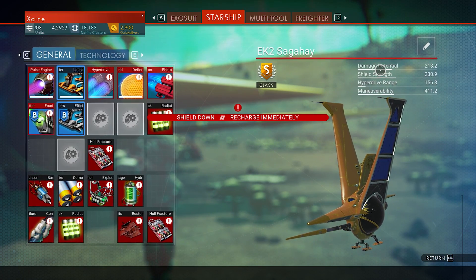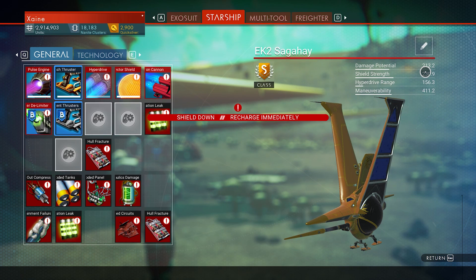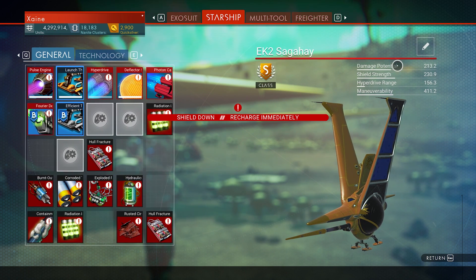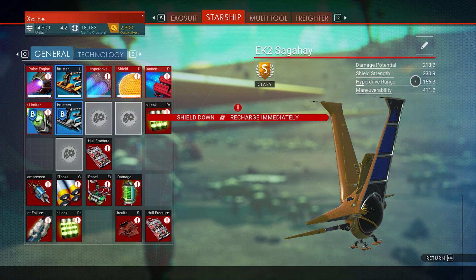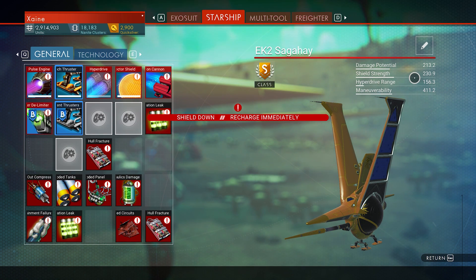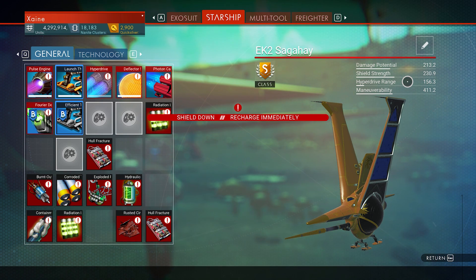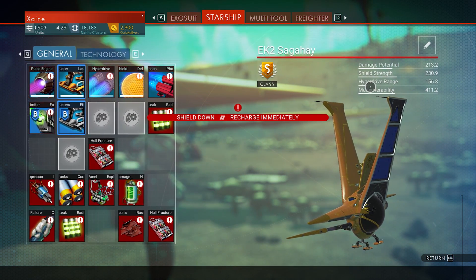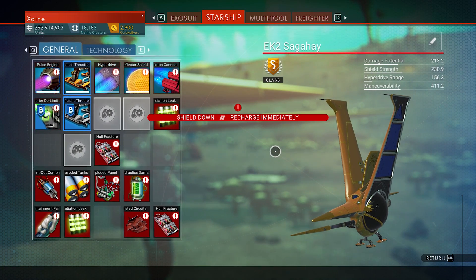Obviously you can't tell much from the damage potential and shield strength because of how they've changed the numbers, but I checked in my save file for the stats. The damage is 49.96%, which is pretty much max — the max damage bonus on an exotic is 50. The shield is 56%, which is almost the lowest, but it can only go as high as 60 anyway — it's between 55 and 60 for shields on an exotic. The hyperdrive is on the low end; on an exotic it's between 50 and 65, same as living ships. This one is 156, which is technically a 55.28% bonus because it's 101 with the multiplier on it. Not bad, especially for free, and if you just want it for scrap, there it is.